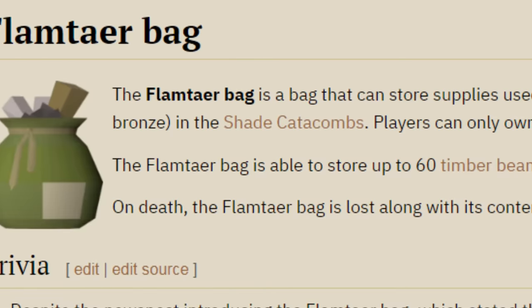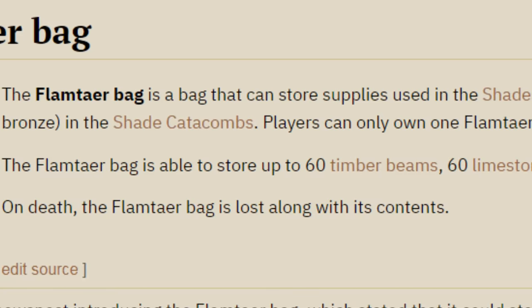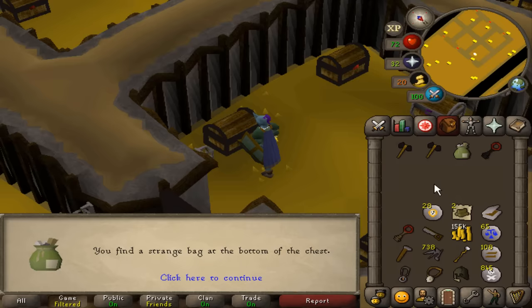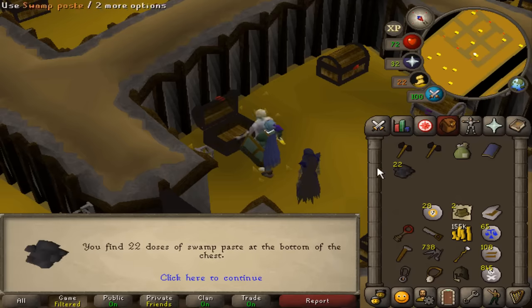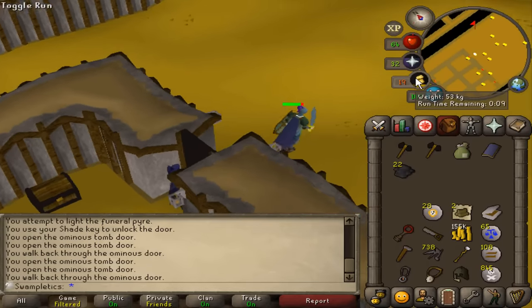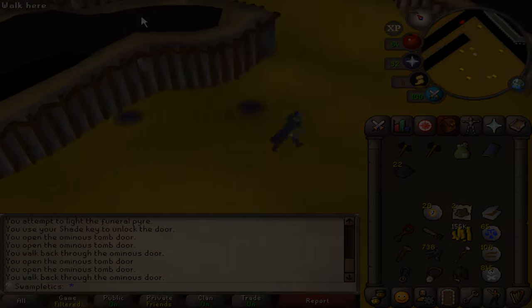With 35 construction I'm going to move on to the fireplaces, but there is one thing I need first — a Flamtaer bag, which a lot of you probably don't even know what that is. The Flamtaer bag is obtained from the Shades of Morton minigame and it can hold up to 60 limestone bricks. So instead of having 18 inventory slots for bricks, I can carry up to 78. That was so lucky — I am no stranger to limestone construction, and every single time I've gotten this bag it has taken me over 20 chests. We can now improve our rates like tenfold.